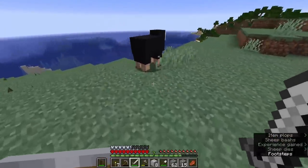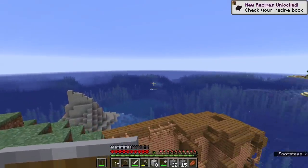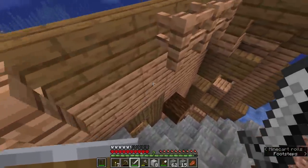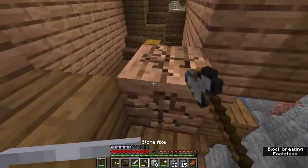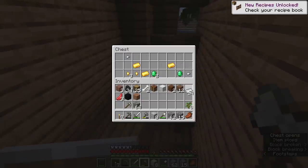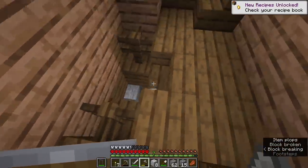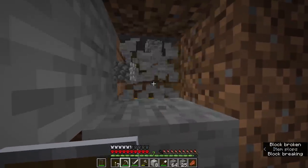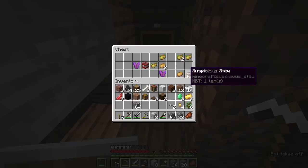Looks like there are a couple more sheep around here. I wish I had another iron ingot to turn these into shears, but I guess we're probably just going to have to kill them for the mutton right now. I think I might have a go at exploring the shipwreck — I've already seen the ocean monument out there, but there is no way I'm going to try and tackle that in this hardcore world. For once, this shipwreck is mostly on land, which means the inside isn't flooded and it is a lot easier to explore. There we go — that's the windfall I was looking for. Grab myself some gold and iron — lovely stuff.